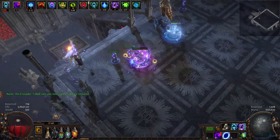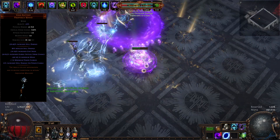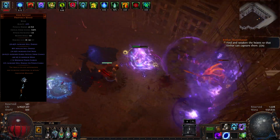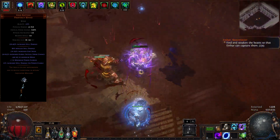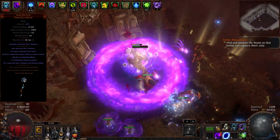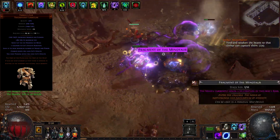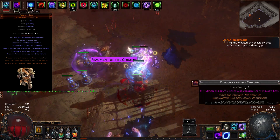Next, let's talk about items, starting with our weapon. We are dual wielding 2 Void Batteries. When you are stacking power charges, this becomes the best-in-slot option in terms of damage-to-investment ratio. You could use mirror-tier wands with plus 2 gems and high spell damage rolls, but you will end up wasting a lot of currency for little difference. Our next item is Feral's Fur. This chest grants us our maximum number of power and frenzy charges whenever we are running Aspect of the Cat. It also gives us a decent amount of life and it's not too expensive.